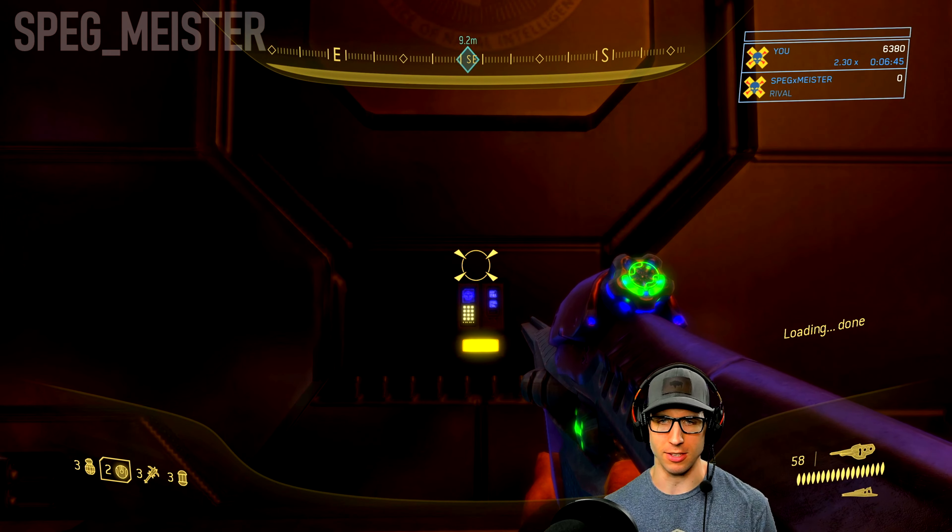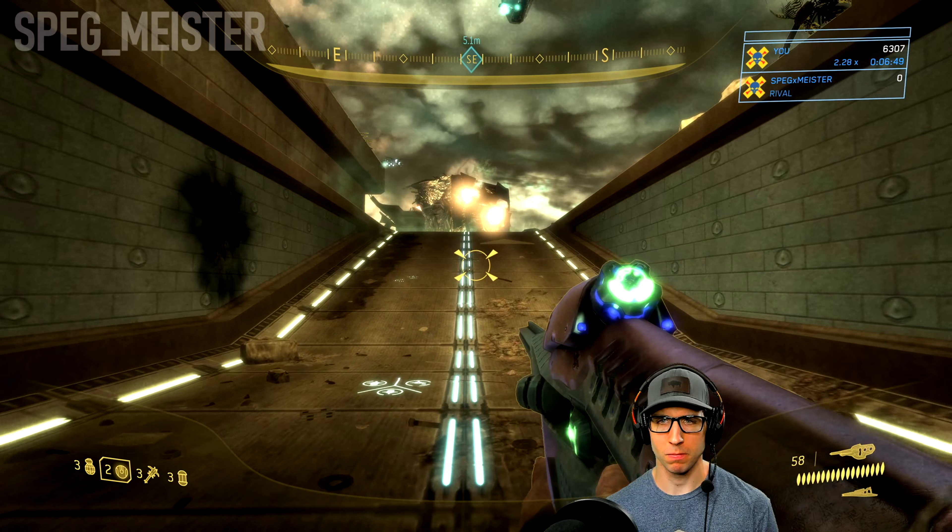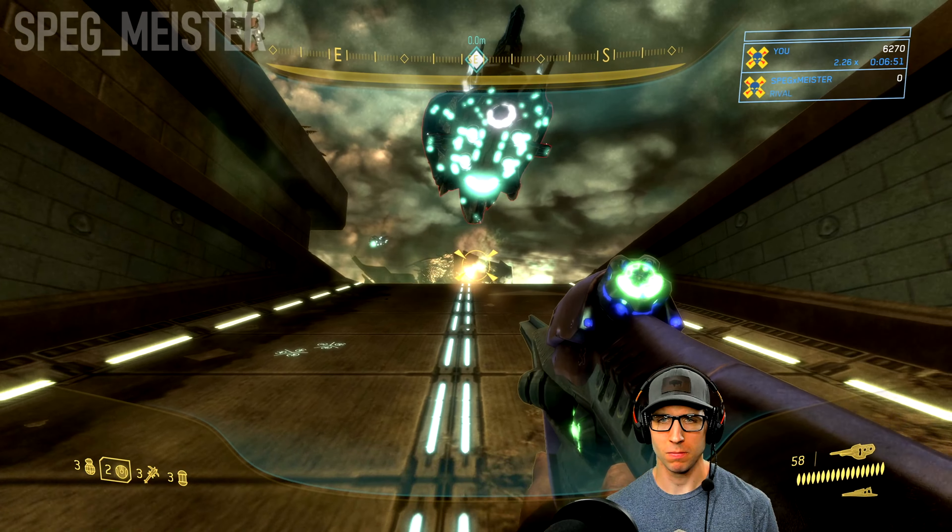Once you've cleared out that squad and head through this door, you'll find your next clue and that'll take you into ONI Alpha Site.